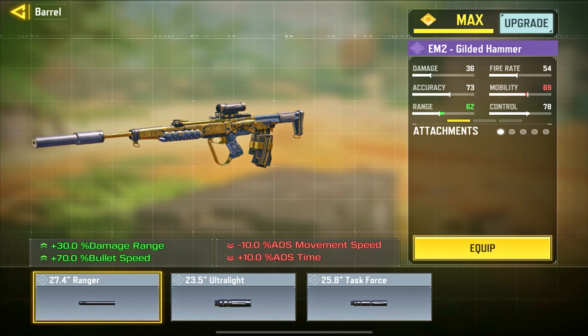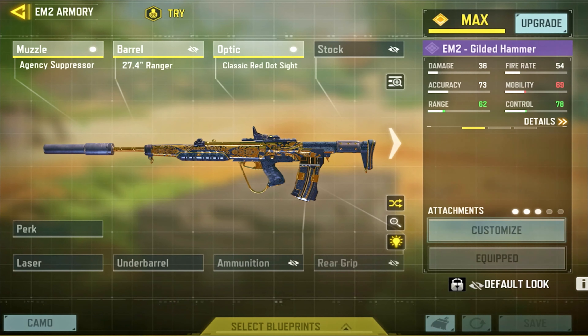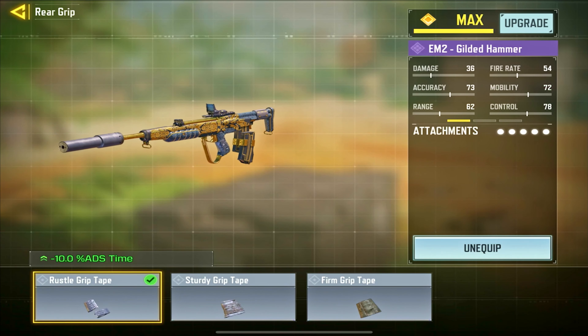Next is ranger barrel to get max damage and the best bullet speed. Next is classic red dot. Next is 30-round mag for better magazine capacity. Last attachment is ruster grip tape for better ADS time.